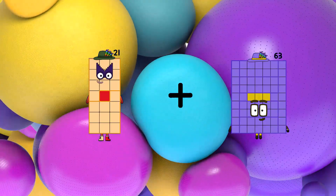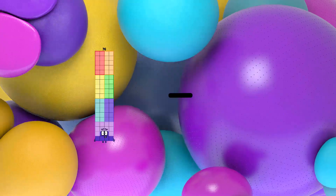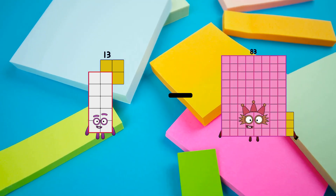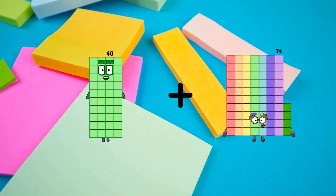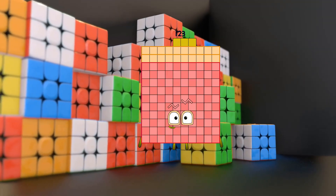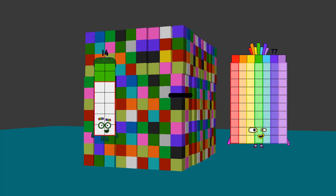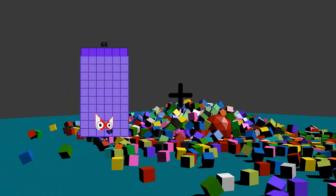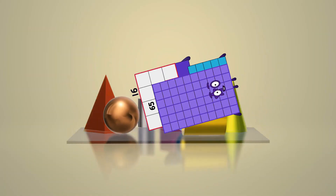21 plus 28 equals 49. 13 minus 11 equals 2. 40 plus 83 equals 123. 14 minus 9 equals 5. 16 plus 65 equals 81.